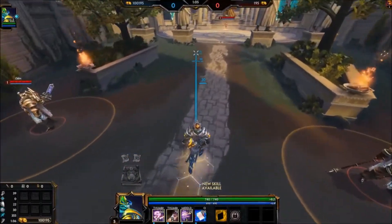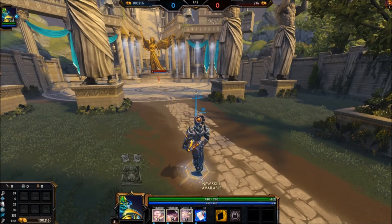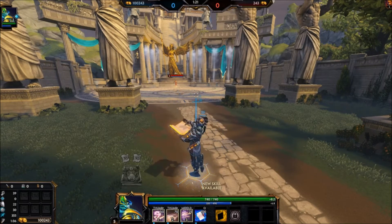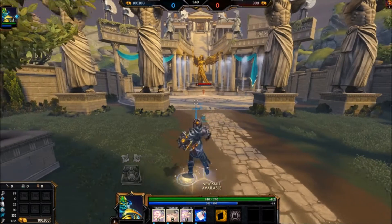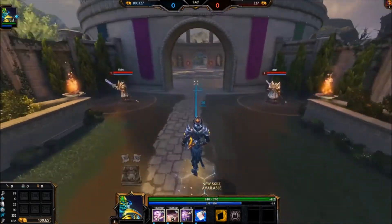If you didn't look at the patch notes and you didn't see my video — which you definitely should have, I don't know why you didn't watch that — the ultimate now, every time, basically this is what you would see being in lane against a Thoth. They do that to throw you off your game — you don't know when they're gonna ult. They changed it: every time you start his ult you use 30 mana. If you cancel it, doesn't matter — 30 mana. So come late game it's not gonna matter, but just a couple times and I was almost down to half.